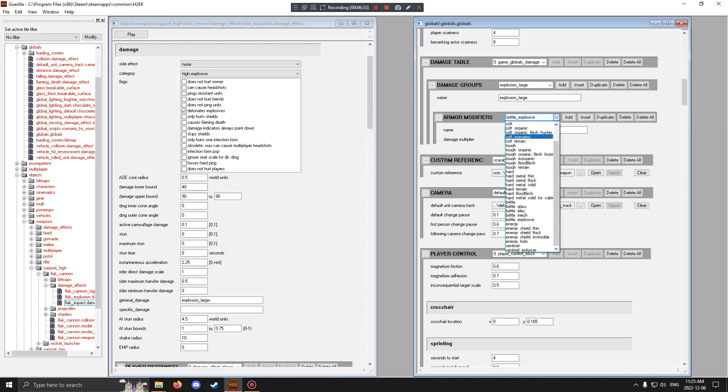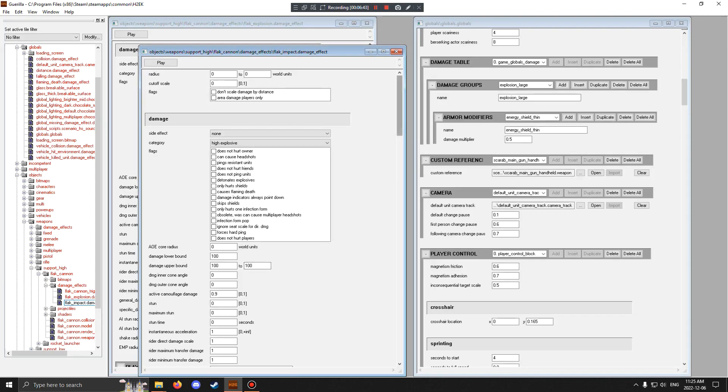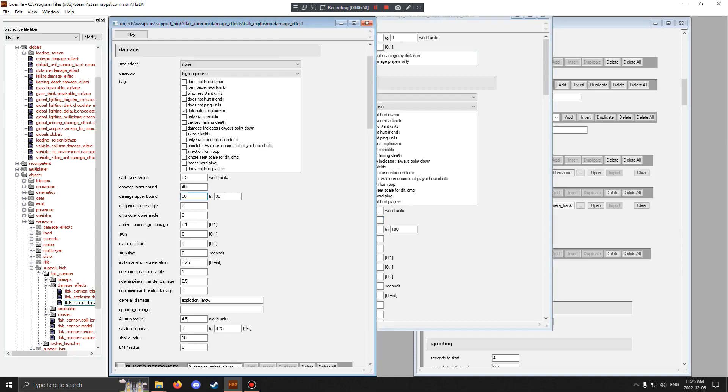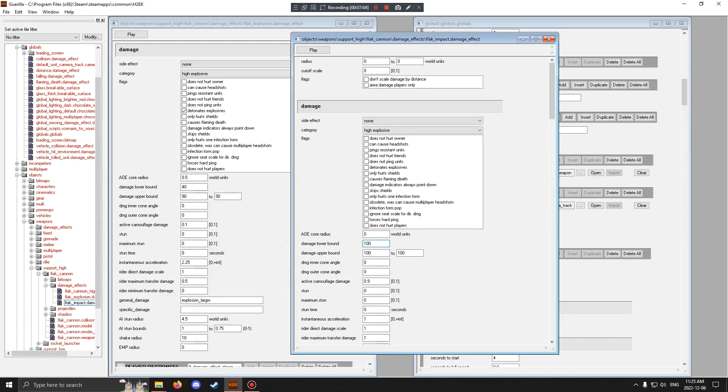This is the big thing: because explosion large deals half damage to shields — and that applies to both the large explosion and the impact damage, which also uses explosion large — it always deals half damage to shields. If we actually add it up, the impact does 100 damage and the explosion does 90, so 190 divided by 2 is 95 damage. I think that would still be enough to kill you even without the typo, because in campaign you have 70 shields and 30 health. In multiplayer your health is bumped up to 45, but I still think that would kill you or leave you basically dead.